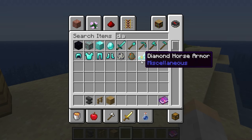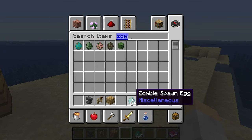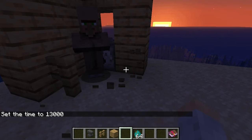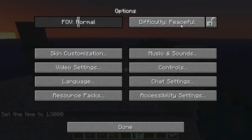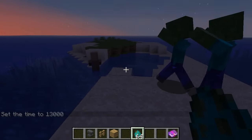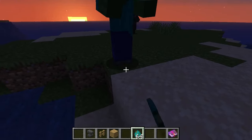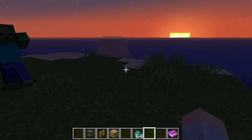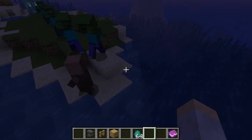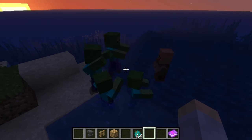Now we're going to test this to make sure it worked. Let's get some zombies. Okay, set it to night, release the villager, put down the zombies. Watch — let's watch the zombie chase the villager. Let's do another zombie — they're coming, come get him. Watch — the zombies are getting hit! It's because of the thorns armor.